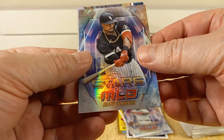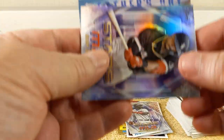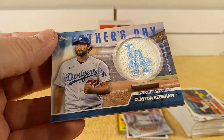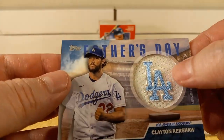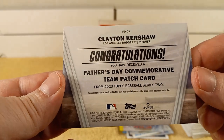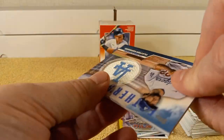We've got Eloy. And the commemorative patch is — oh, Father's Day! Oh, that's a pretty cool one. Clayton Kershaw. Very cool — powder blue for Father's Day. Father's Day commemorative team patch card. Pretty cool.